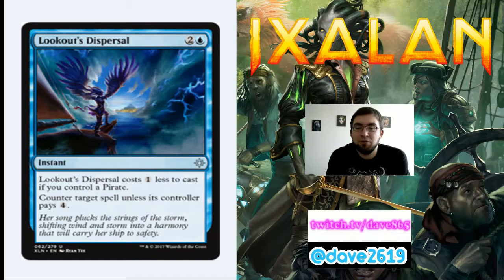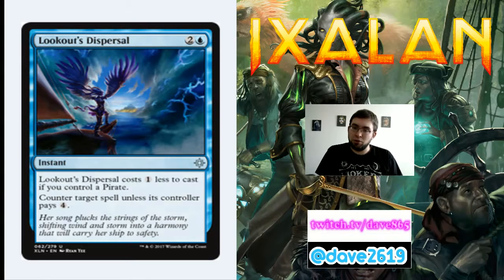Lookout's Dispersal is 2 generic and a blue for an uncommon instant — costs 1 less if you control a pirate, and counters target spell unless the controller pays 4. In the pirate deck, this is killer. In those first few turns it's essentially just counter target spell. Any time before turn 5, this is just 1 generic and a blue and says counter target spell. I'm a big fan of Lookout's Dispersal — I'd play it in any kind of blue control deck.